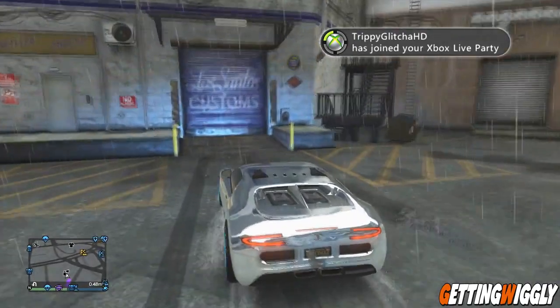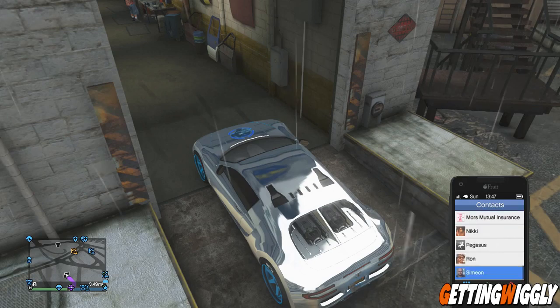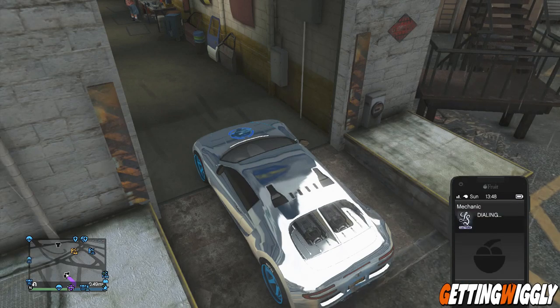In order to get the highest possible price for your vehicle, you're going to want to get the car you want to sell, go to the closest Los Santos shop, and pull halfway into the garage so the door opens up. Then phone your mechanic and once the request a vehicle screen pops up, leave it up.